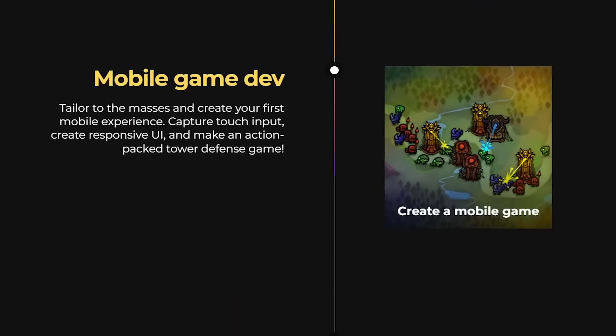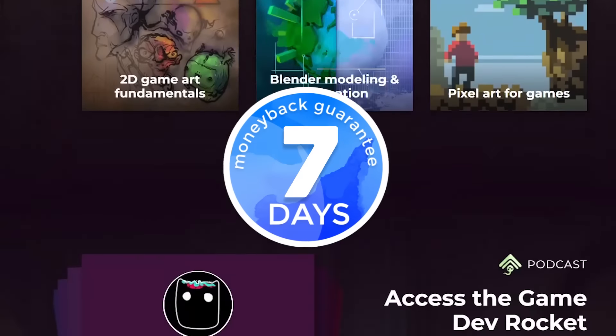Just give the course a try. There's even a seven-day money-back guarantee, no questions asked. So if you don't like the course, you get your money back — it's all good. But you've got to check this course out. This is where you're going to make your dreams come to life.